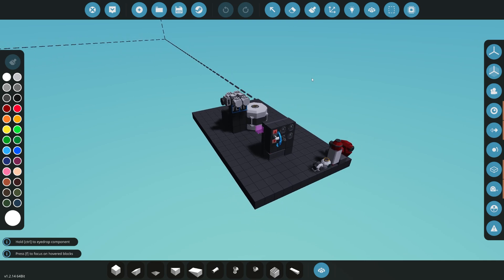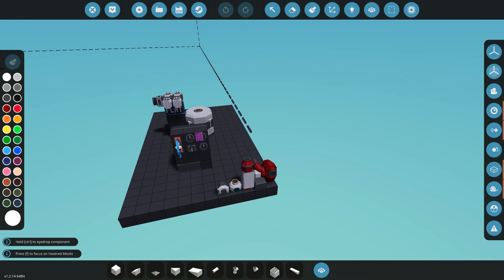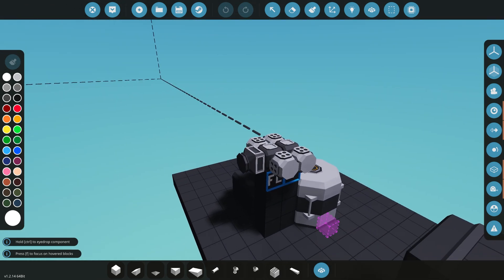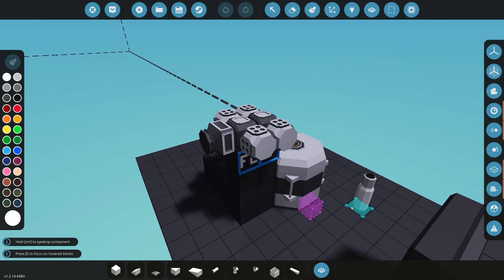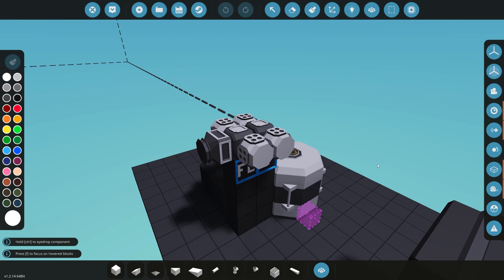So with that said we're going to start building our engine. We're going to have exactly the same engine for all our different examples. The only difference is how we're going to get the air into the actual engine itself and how we're going to power the pumps. Now with all engines in Stormworks they will need four things to actually run: air, fuel, cooling, and exhaust. So let's start by adding those four components onto this engine.